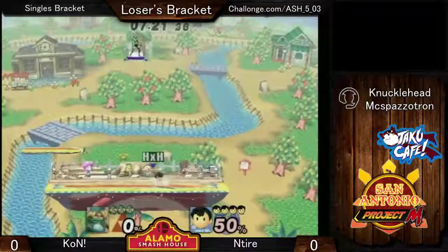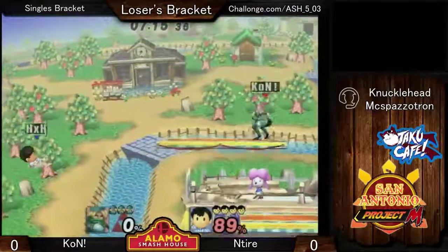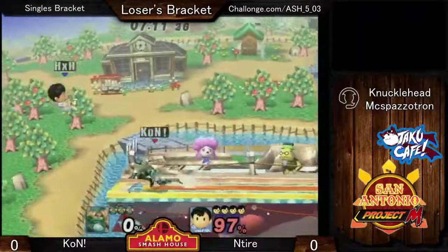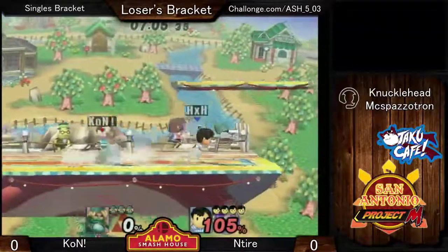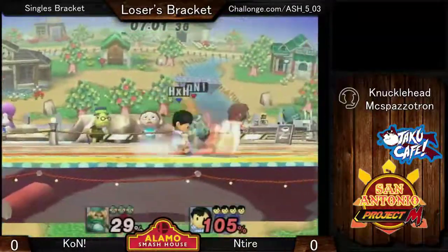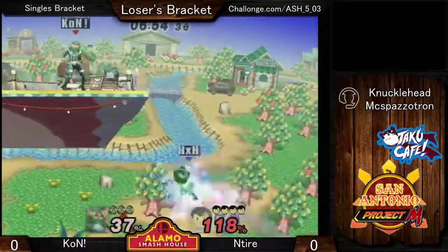We're supposed to commentate. Con, you should do more mix-ups whenever you grab Ness. You shouldn't be messing up those edge grabs. Whenever you grab Ness, don't always just do down throw. Back throw is like a throw mix-up, where if they DI for down throw, you set up for a good back throw. Back throw can get you like a back air — sweet spot back air — or a nair or something.